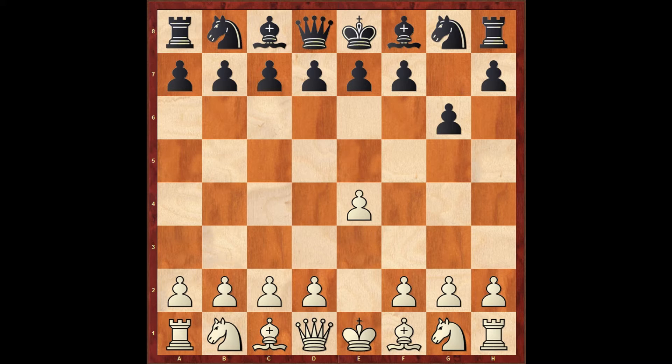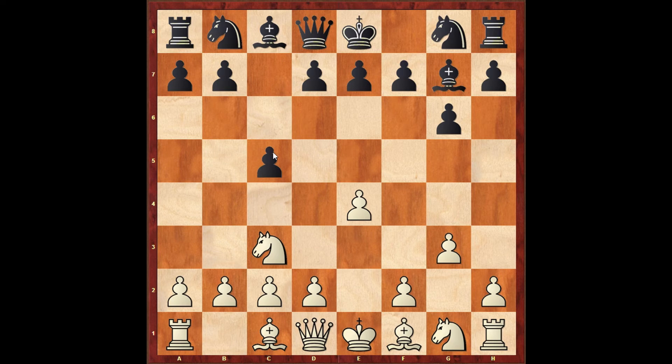White has many options here, but the main one is to develop your d-pawn to the center, playing pawn to d4. However, one of my principles — and one of the things I tell my students — is if somebody plays an unknown opening against you, try to find ways to get to familiar ground. Therefore I played Nc3, aiming to transpose into the Closed Sicilian.